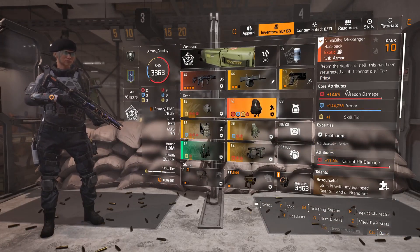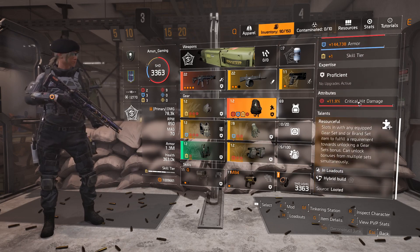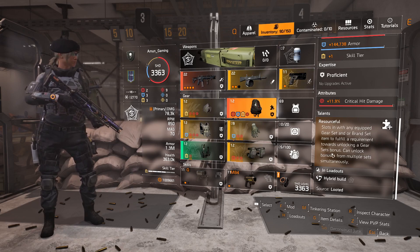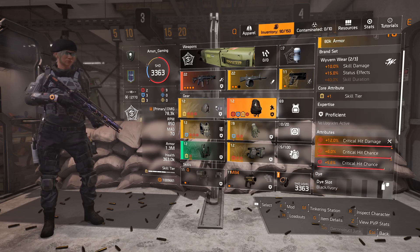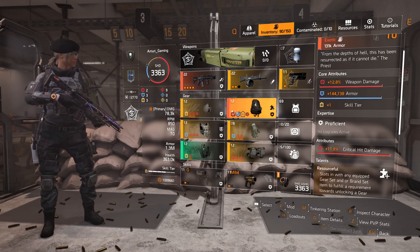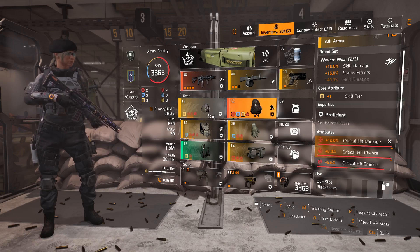Let's start with the Ninja Bike Messenger backpack, because this is highly important. For those who don't own it: every time you equip a gear set or brand set item to fulfill a requirement towards unlocking gear set bonuses, it can unlock bonuses from multiple sets simultaneously. So for example, I have one piece of Wyvern here, but because I added this backpack, it unlocks the second bonus, which is the status effect.